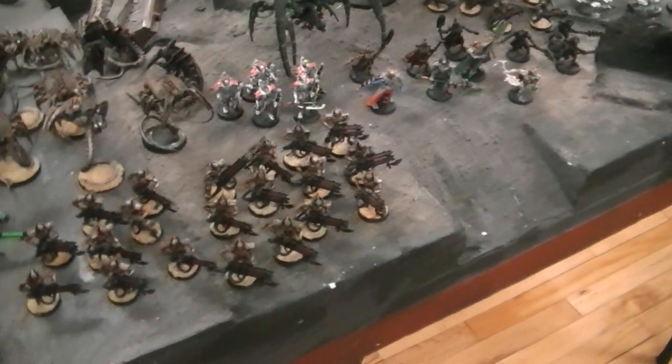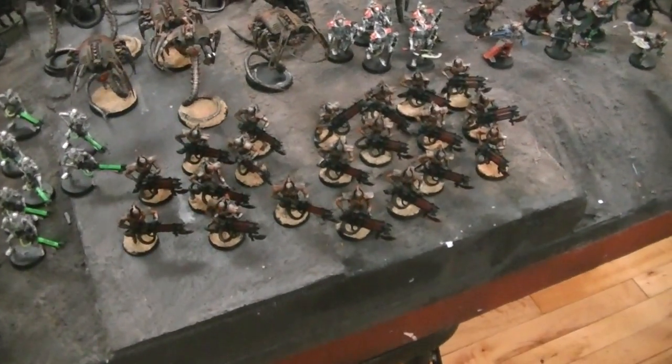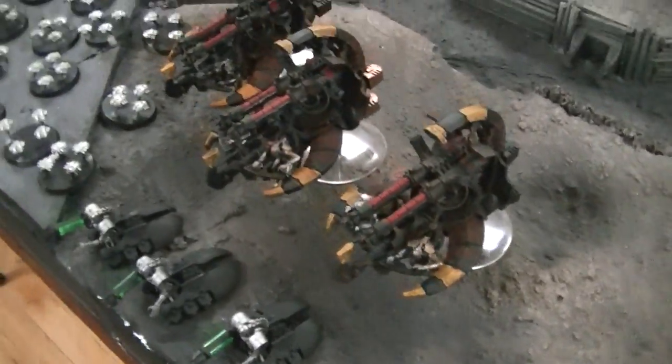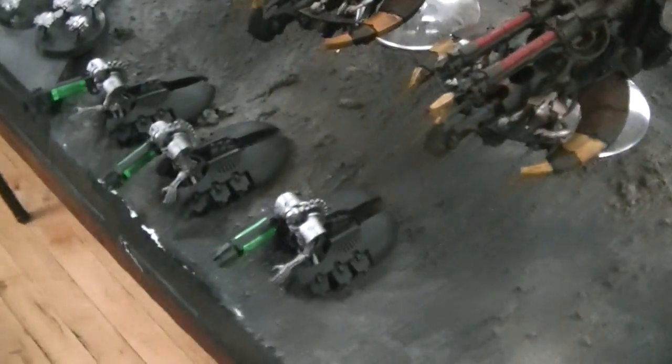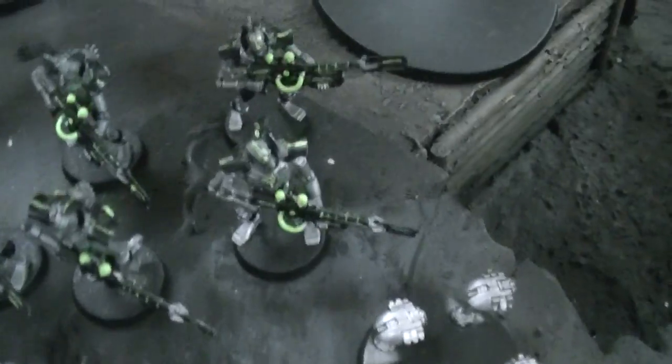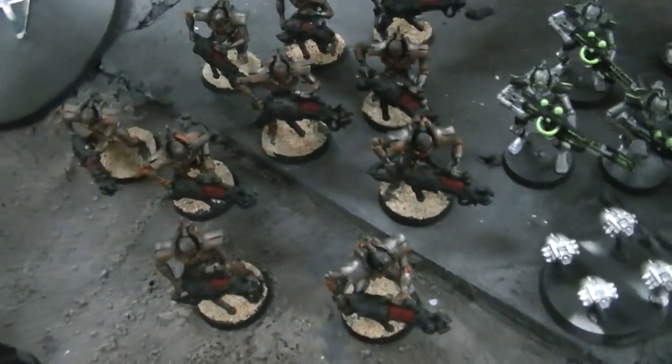This is how you want to pick up your collections, guys. It is mostly all put together and it does need some TLC. This is a very, very good list, as you shall presently see. You've got three Annihilation Barges, some Destroyers, a ton of Scarabs — Scarabs are amazing in the game — some Death Marks, and 30 Immortals altogether.